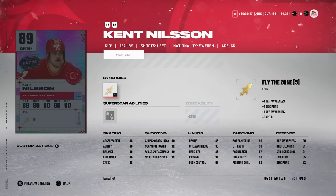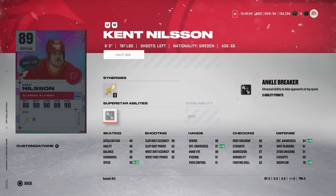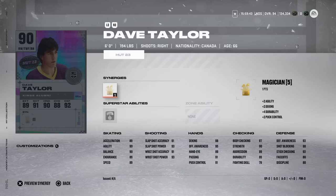Kent Nielsen gets an 89 overall with Fly the Zone and Ankle Breaker: 90 speed, 88 acceleration, 88 agility. A lot of these icon guys have skating so low it makes them tough to use. He's got 90 body checking, only 85 on the draw with no face-off ability, so not someone you want at center. He does have 94 defensive awareness, but same situation - if you're not a fan of the player or team, it's a pass.